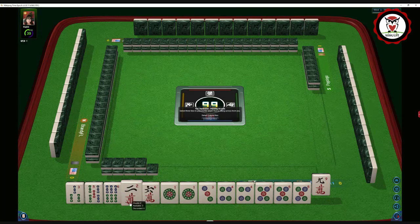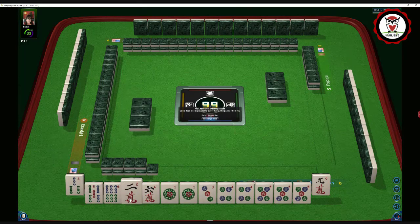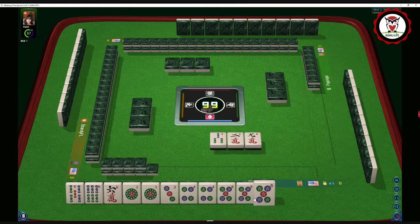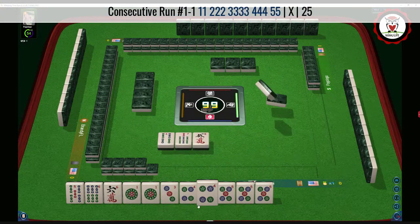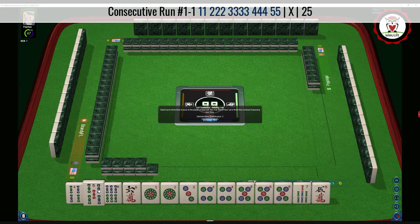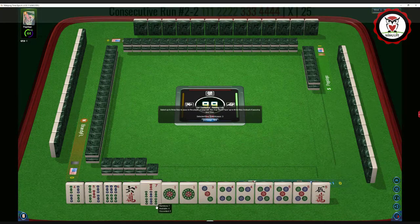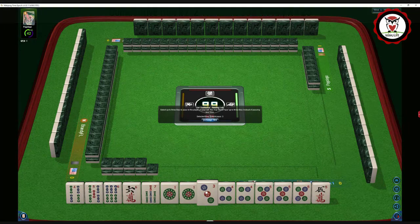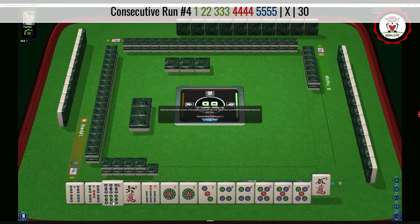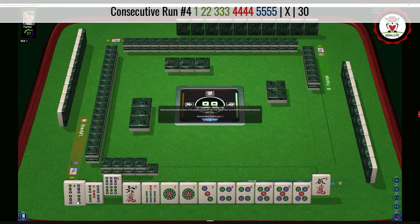I'm thinking we could probably let the three dot or three bam go and then this two crack. It would be really nice to maybe get a two dot. We could always let a five go. Now here's four-five, so we have four, five in bams and four, five in dots. We did pick up a seven bam. There is a hand — single pair pong, kong, kong, fourth hand down, under consecutive run. We have all the tiles we need for that. Let's let the six bam and the four bam go.